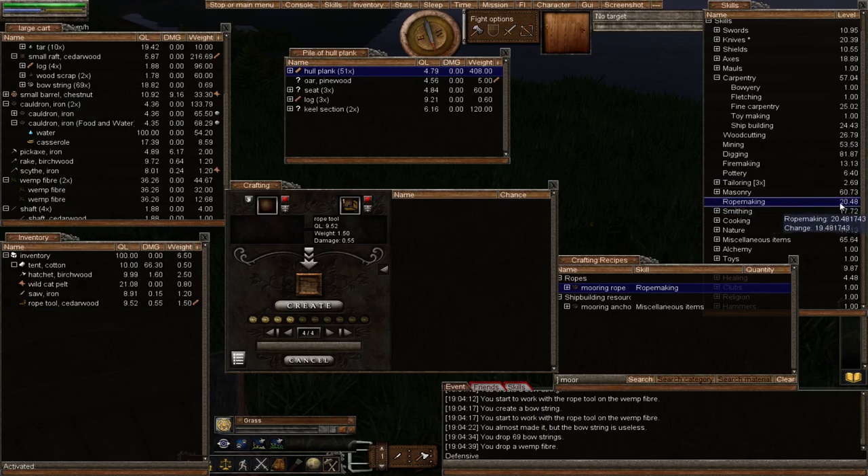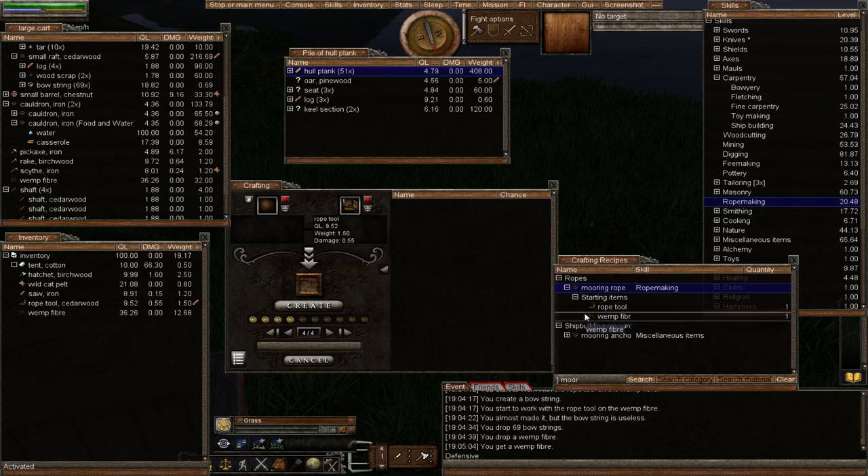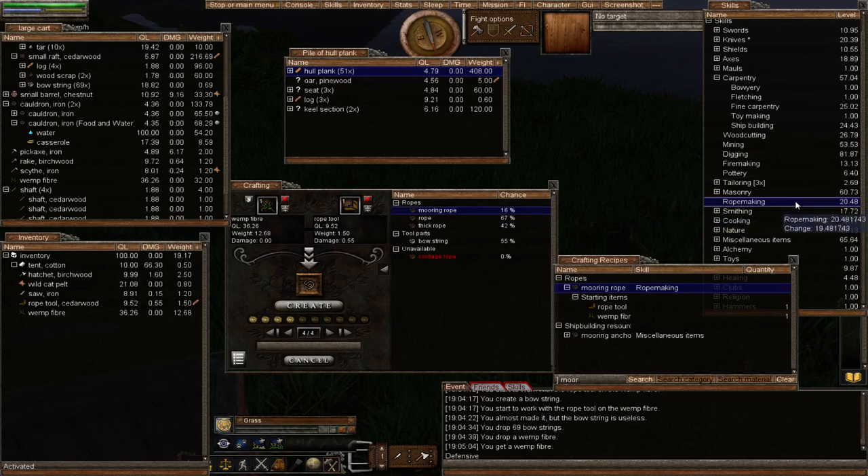Get your skill to at least 20, and I'd recommend making a hundred bow strings so it'll be even easier to make the mooring rope. Bear in mind as you're training and making bow strings, the displayed success percentage won't auto-update — it will still show the original value. Once you've jumped up several levels, right click on the mooring rope again and add to the crafting window to refresh it and correctly show your new skill levels. Remember that, otherwise it'll still say six percent.